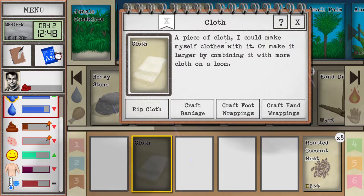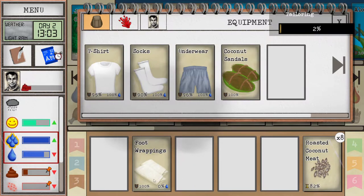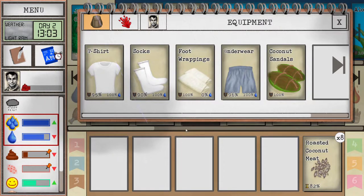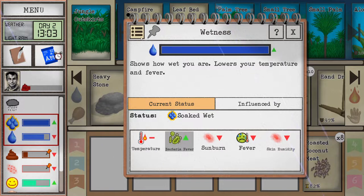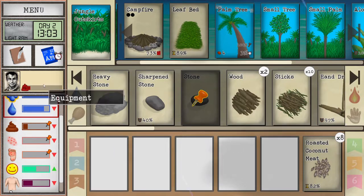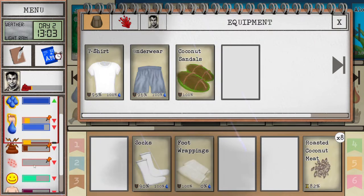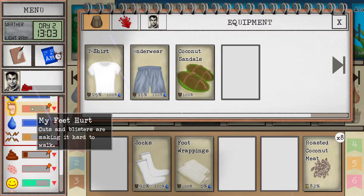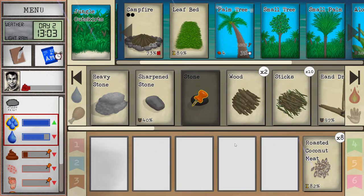Food wrappings protect your feet similarly to socks — you can have two pairs equipped and that's the limit. If you remove one wrapping you'll see a little foot damage showing; remove both and there's a lot accumulated from all the early exploring. But with both wrappings equipped, we can happily explore without worrying about foot damage too much.